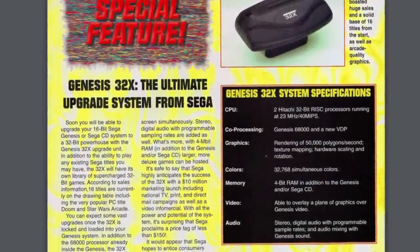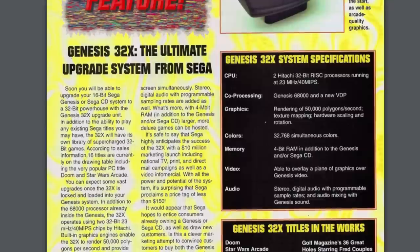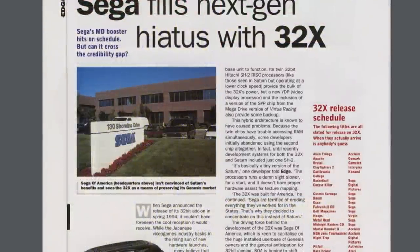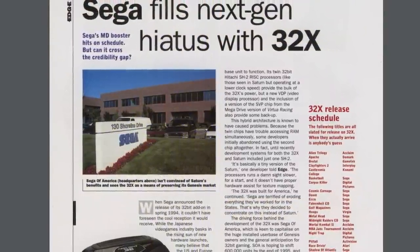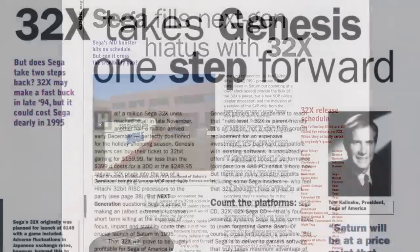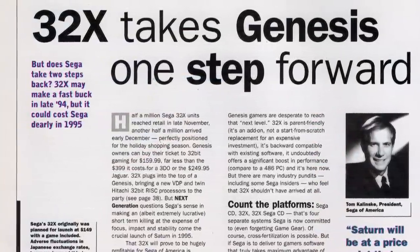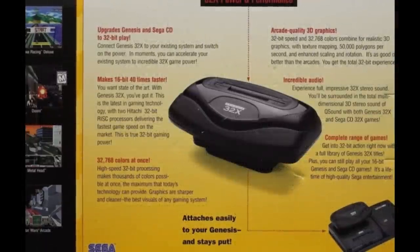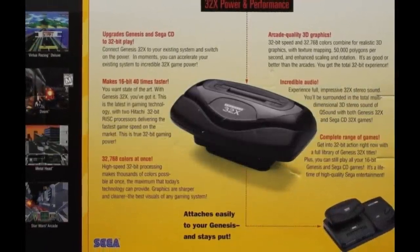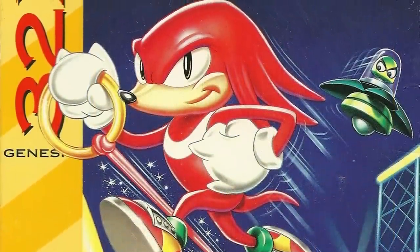When Sega released its 32X add-on for the Genesis in November of 1994, it was met with a ton of questions. Just about everyone in the gaming media was asking about how Sega planned to support two 32-bit consoles at the same time, which usually just led to mockery that one would surely get shortchanged. As many had guessed, it was the 32X that suffered mightily when it came to software support.